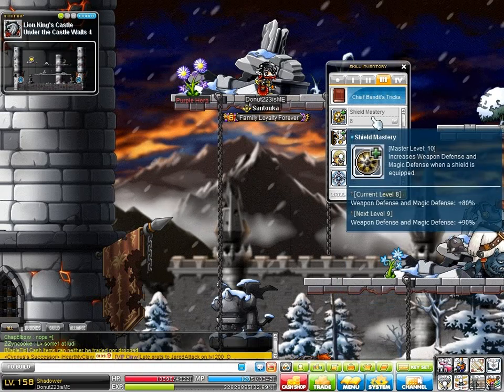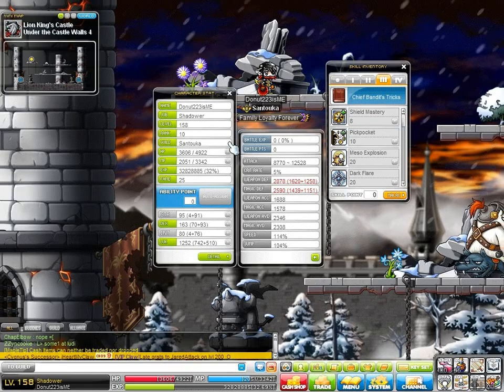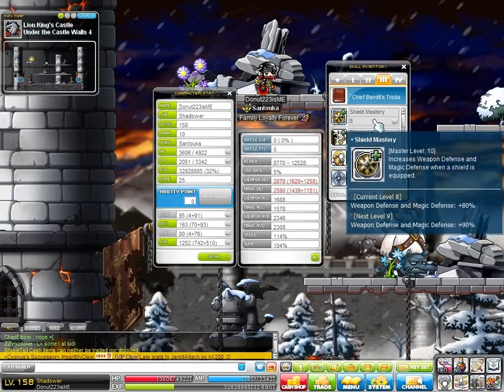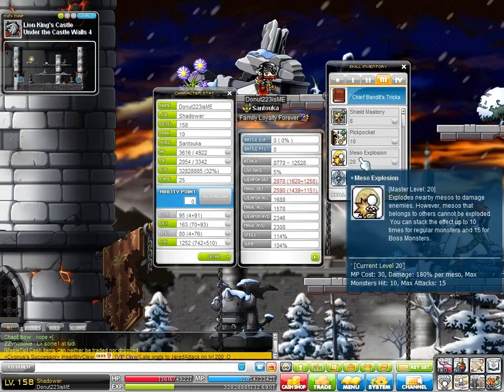For Chief Bandit, Shield Mastery increases your weapon and magic defense permanently. No buffs — it's passive, that's why they're red. Nothing special, doesn't help too much, but there's really nothing else. And I don't use Chakra at all, so you might as well just put in Shield Mastery.